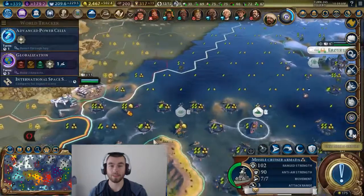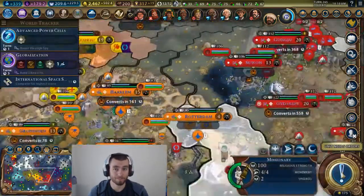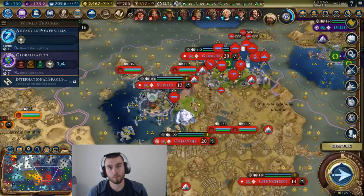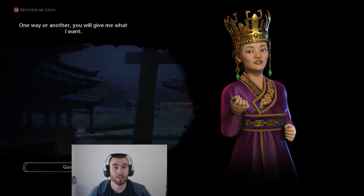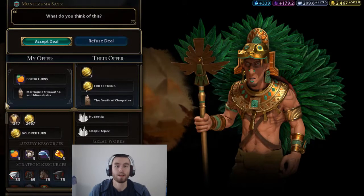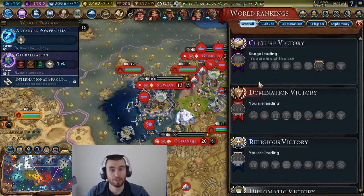I think that replacing tiles is a very good thing because it offers a risk versus reward. The first risk, obviously, is you're building a wonder you can only have one of, and if someone else builds it, you get screwed over. What also happens is if you build it over a forest, or over one of your mines or farms, and you lose the wonder, you also lose the farm or the mine. So it's kind of an extra risk where you have to spend a builder charge — or if it's Panama Canal, two builder charges — to fix this mess you've created. I like that kind of risk versus reward.